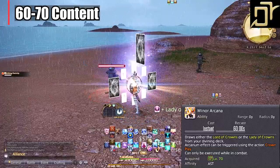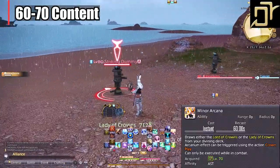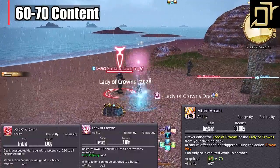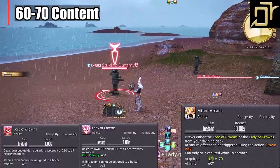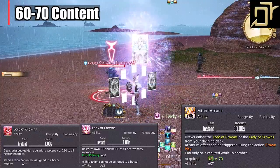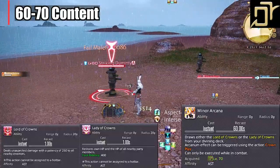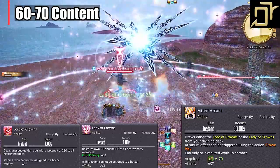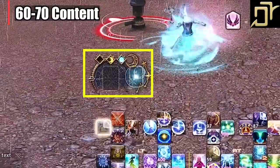Level 70, Minor Arcana and Crown Play. We now have access to another card system — not as complex, but a little more to manage alongside the main cards. During battle you can draw an arcane card: Lord or Lady. The red Lord of Crowns card is a damage AoE spell used on mobs and bosses. The white Lady of Crowns card is an AoE healing spell. You can technically hold on to the card until the 60-second cooldown, though I wouldn't hang on to it too long. Use Lord for extra DPS or Lady for extra OGCD heals. I keep these on my cross hotbar alongside my other cards to keep everything compact, and you can also see them on the job gauge.